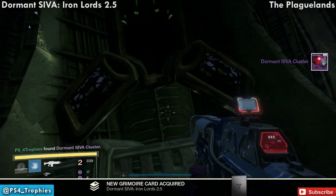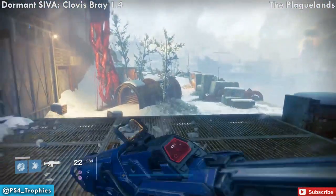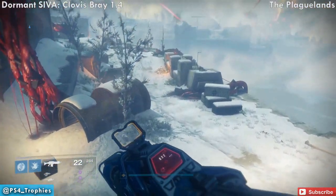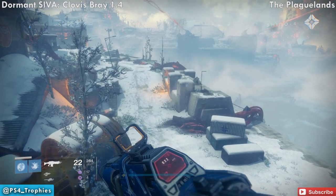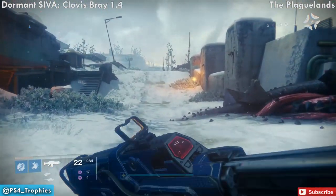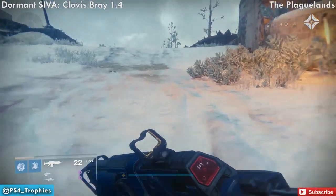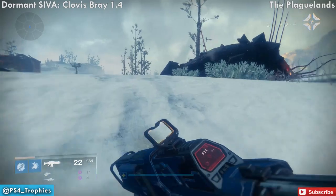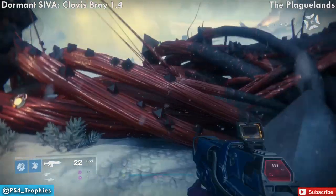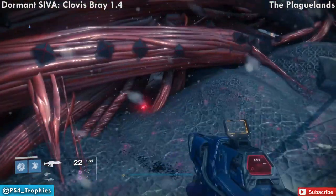Now go all the way back and continue the main story path. Eventually you'll drop down to a long narrow area. Continue up the path and you'll have one of these SIVA growth structures. Jump into that section and you can see the fragment right underneath it. Go ahead and pick that up.